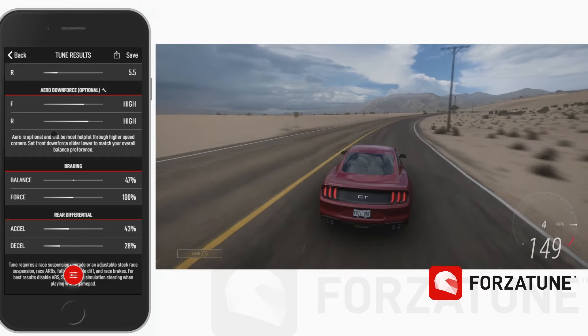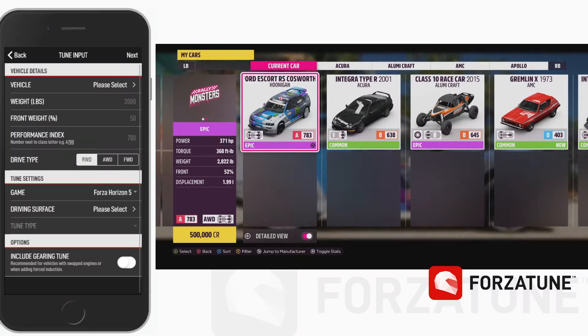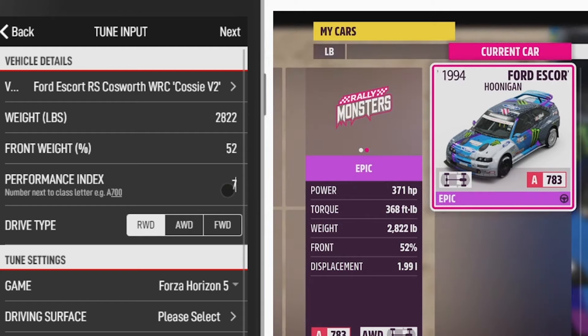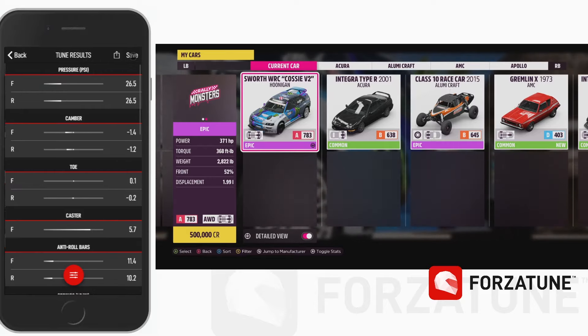How about other types of tunes? Same process. When tuning for something like dirt or sand trails, make sure you have a rally suspension installed or a stock adjustable suspension common on rally vehicles. Enter the name and details, select the dirt or sand trail driving surface, and you have a tune that quickly.